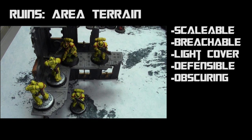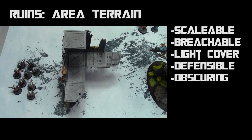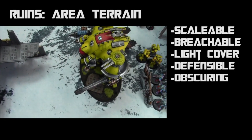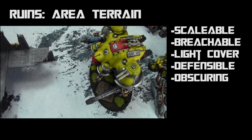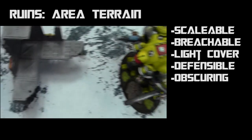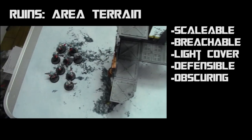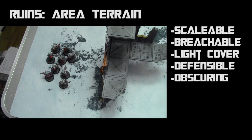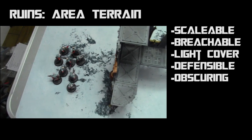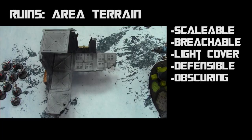Ruins are also obscuring. If the terrain feature is at least five inches tall, models on or within it can see and be seen normally, but the terrain blocks visibility for models outside it. For example: a ruin over five inches tall separates Genestealer models from an Imperial Knight. The little guys can shoot the Knight on one side, but the Imperial Knight cannot see and shoot them unless they are on or inside the terrain feature.